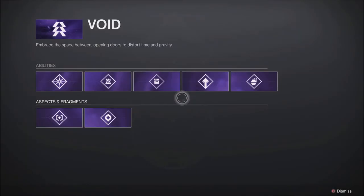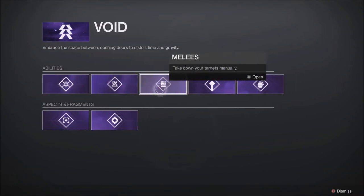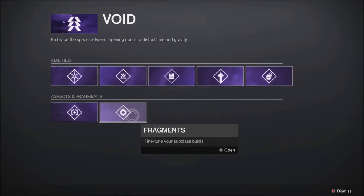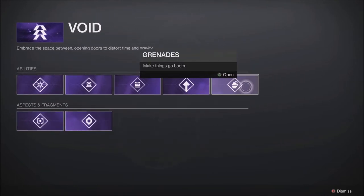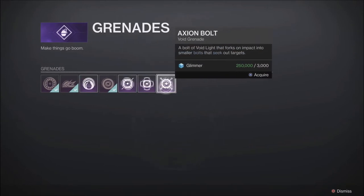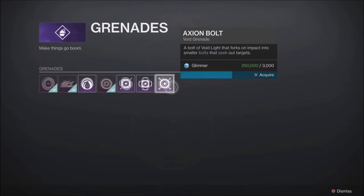When you click on this to open it up, you will see different sections — things like supers, class abilities, melees, movement, grenades, fragments, and of course aspects. All you have to do is click on the grenade section and you will see the grenades left that you can purchase. They will be 3000 glimmer each, so all you have to do is acquire these.